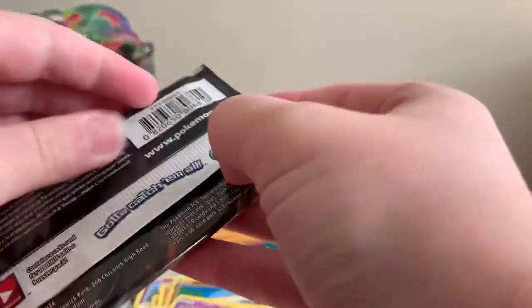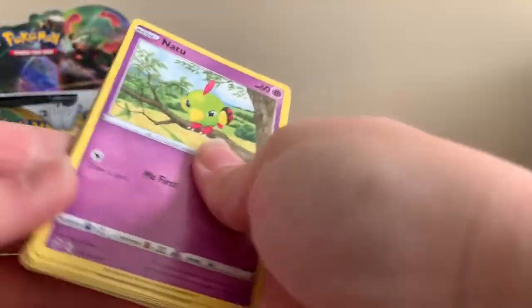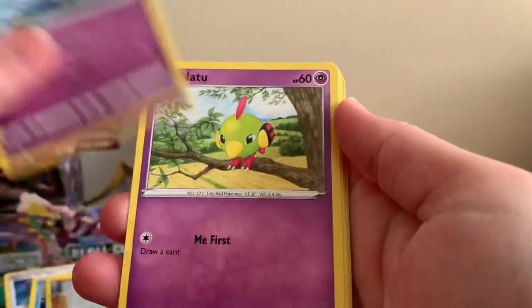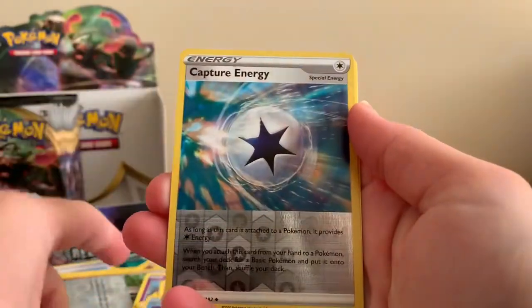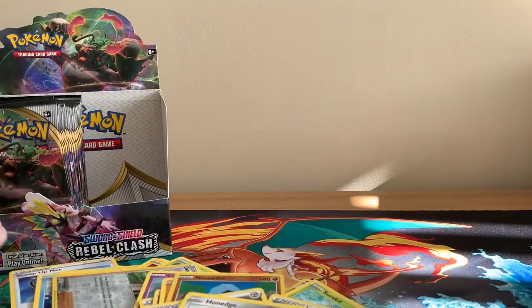Right, last pack now from this first half of the booster box, and then we're going to move on to that left-hand side. Doublade, Lombre, Hatrem, Natu, Barboach, Skwovet, Applin, Wimpod, Reverse Holographic Capture Energy, and a regular rare.